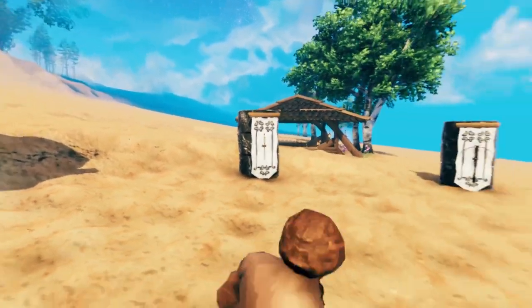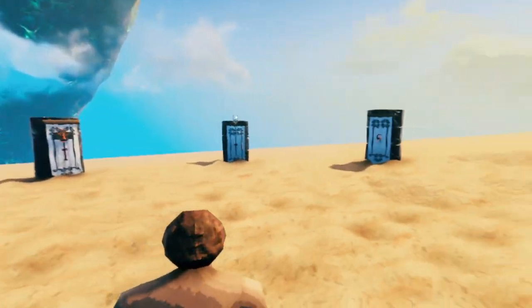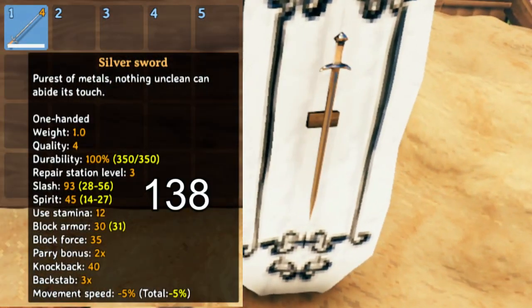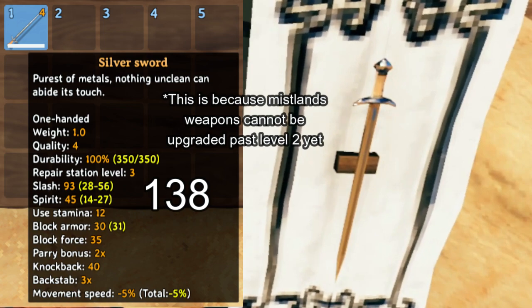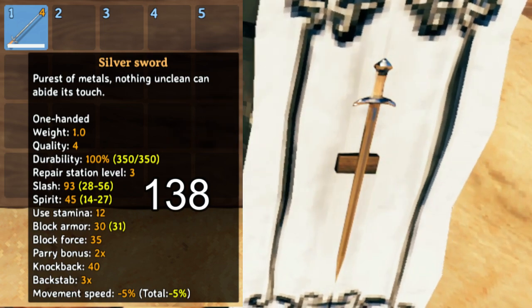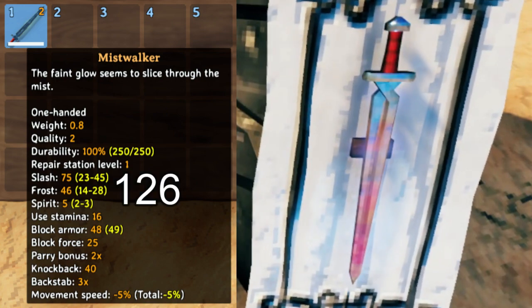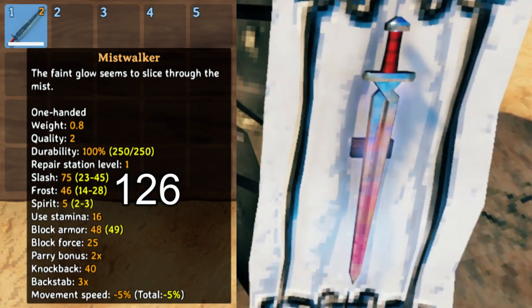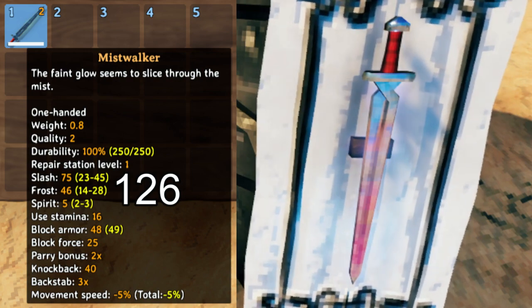And without further ado, let's cover the weapons which we will be reviewing. The Silver Sword — believe it or not, the Silver Sword remains one of the most damaging weapons in the game that's one-handed. Next we have the Mistwalker, the best one-handed sword in the game that also clears the mist as you swing it.